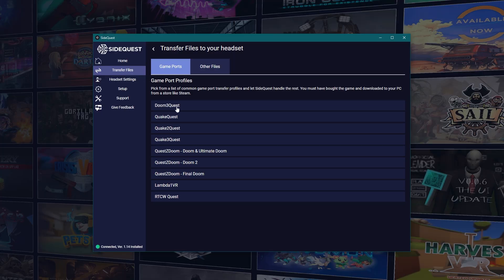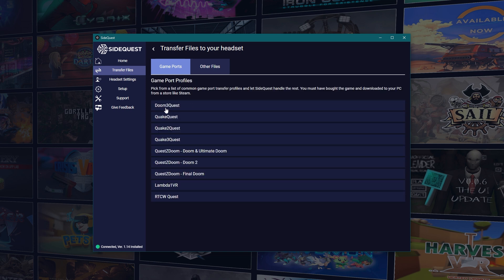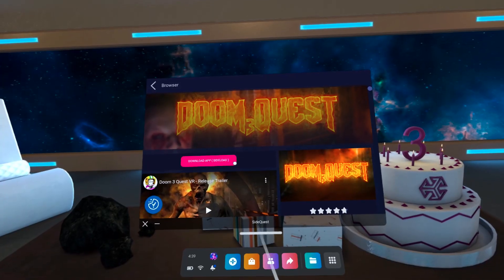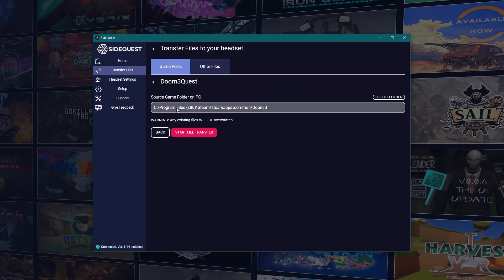Another cool thing this app does is install VR game ports very easily. You don't need to manually transfer files from your computer to the headset anymore to play games like Doom 3, Quake 3, or Wolfenstein in VR. You can do that by clicking on the corresponding game profile built into the app. As long as you have the game downloaded on your Steam account and have sideloaded the port from SideQuest, you just click the button and the files will be transferred automatically.